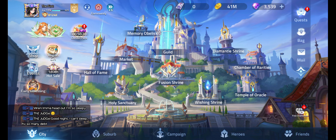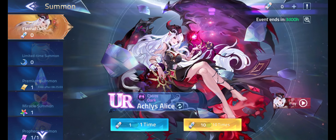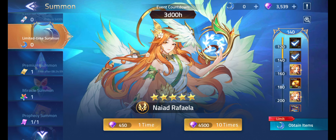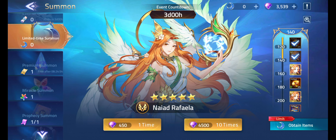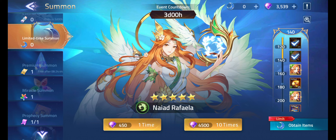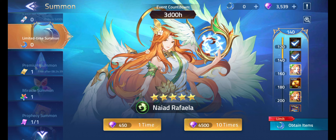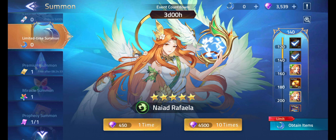I apologize for the early outro — but yeah, we're close to getting 4500 diamonds again. We're going to be collecting that last copy of Naiad Rafaela no matter what. If we can get one copy of her in the next 10 pulls that would be amazing; if not, we'll grind for the last copy. I just need one more to bring her up to awaken level two. As always, thank you everybody for watching and I'll see you all in the next video.